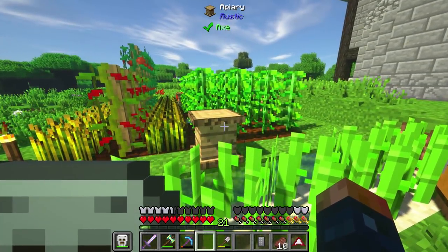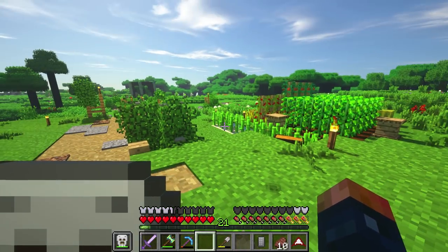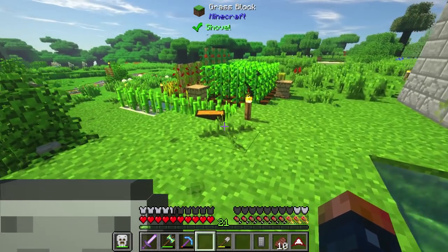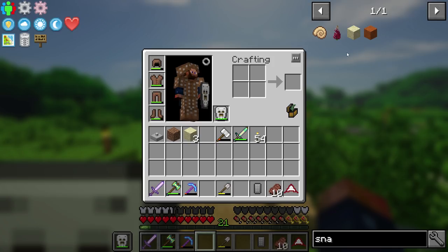I don't know if the bees actually help the sugarcane grow, but it's worth a shot — that's why I put it over there. Snad is gonna make it at least grow faster than normal dirt or normal sand.